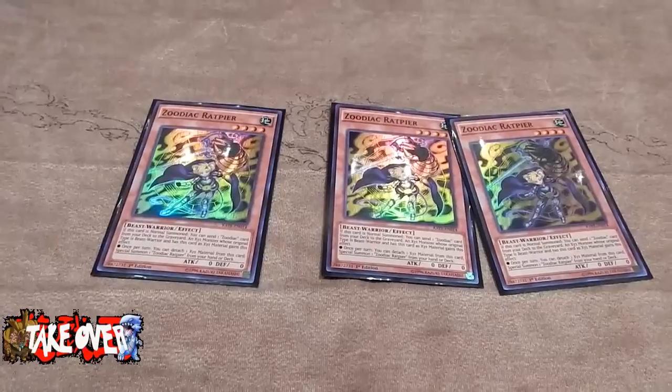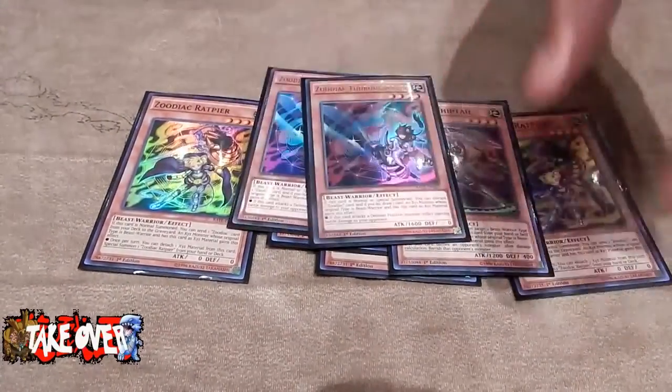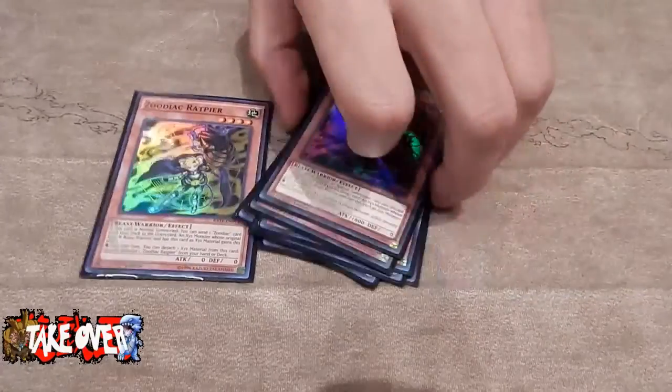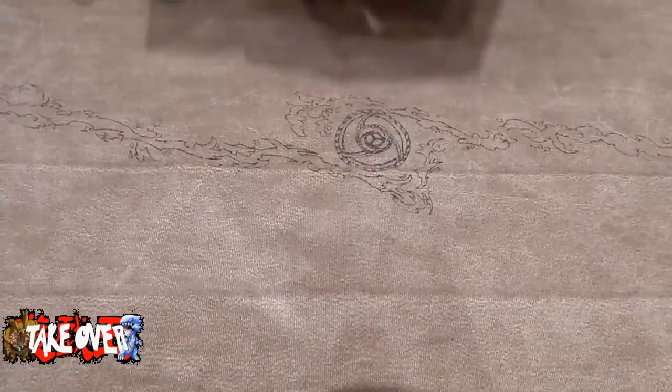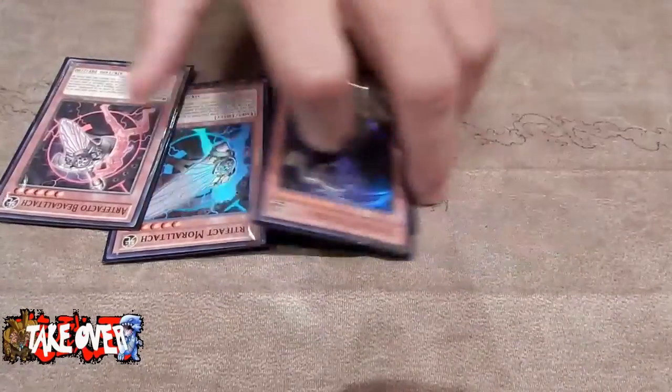Three Rats, two Whiptail, two Theroblade, and that's it for the Zodiacs. Tarotop Engine, I have to play it. And then for the Artifacts: two Scythe, one Royal Tech, one Beagle Tech.